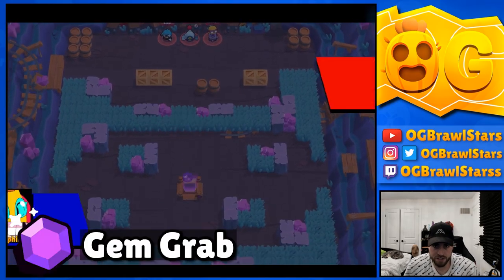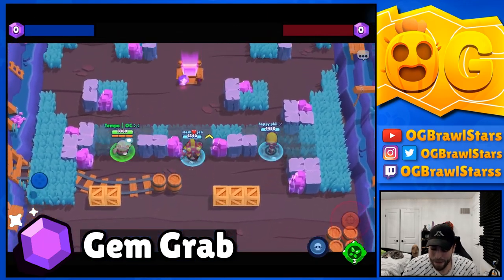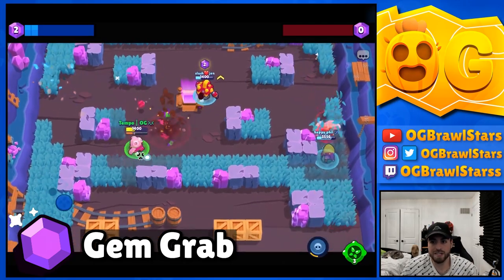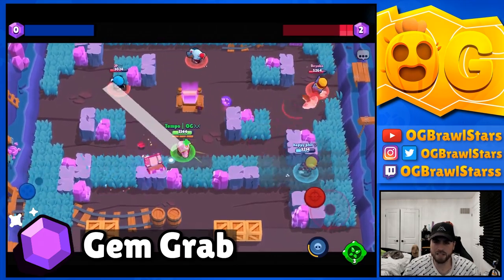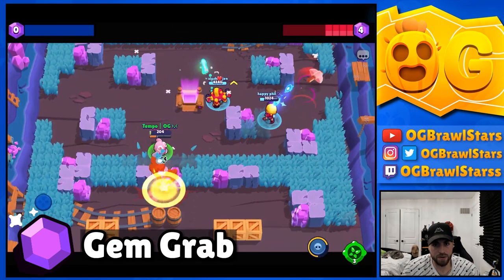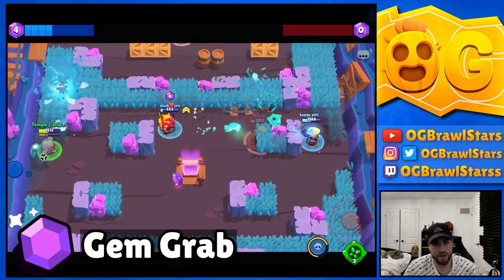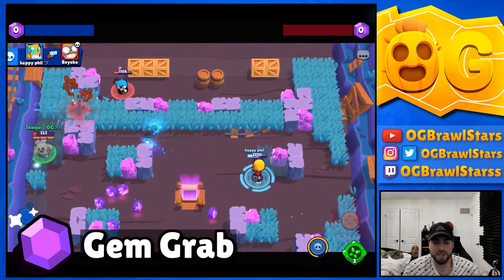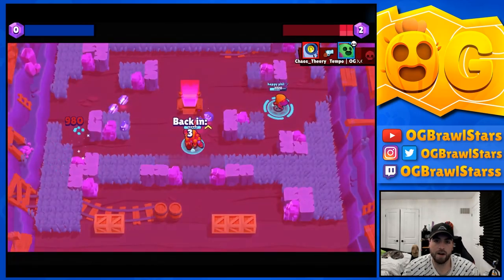Gem Grab is his fourth best mode. It used to be his best mode for a while but the meta and maps have completely changed. The lanes are pretty long-range on open maps, and on congested maps there's a mix including Mr. P which counters Spike, and Max which he doesn't do great into. His gadget gives him almost no value in Gem Grab, so there's pretty much always a better pick than Spike.